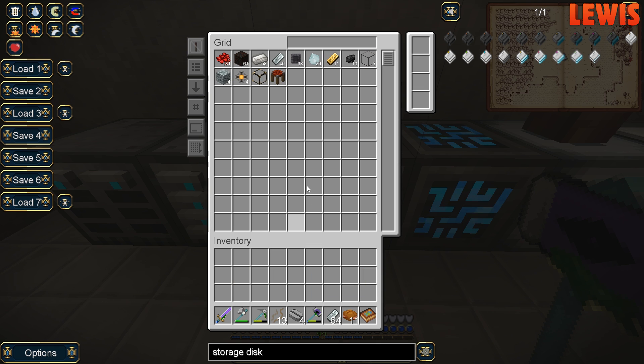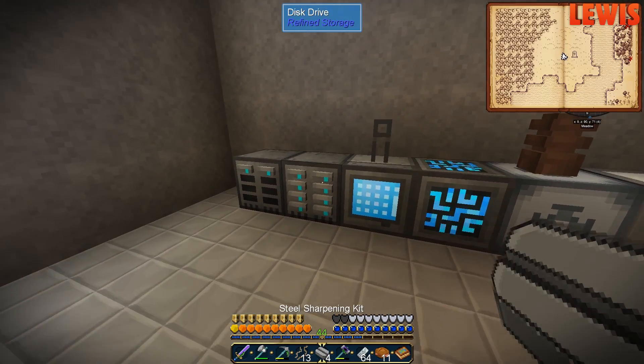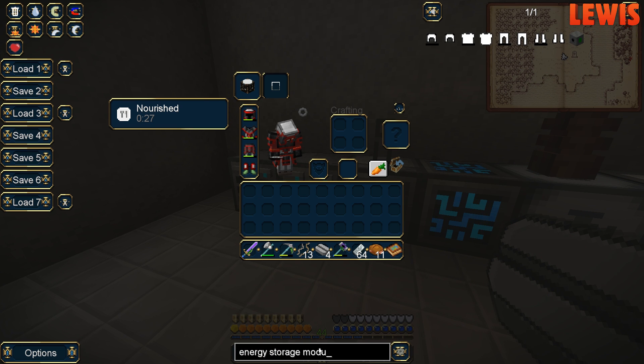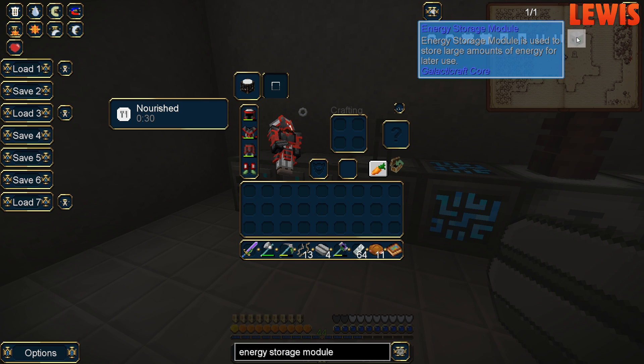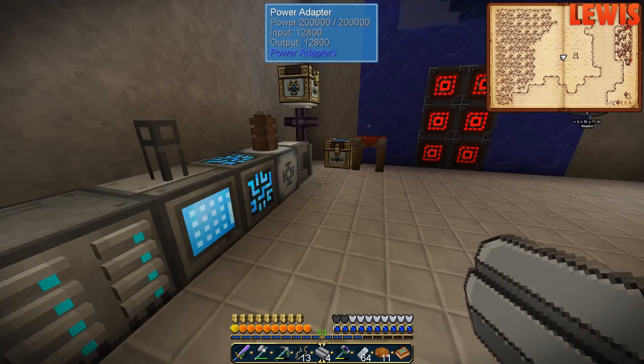I just read something on the armour that I obviously had never read before - it can only be charged with an energy storage module. What if you put one in there? I'm just typing in energy storage module. It's the Galacticraft core energy - so it's three batteries and six compressed steel. They used compressed tin and redstone. Coal.